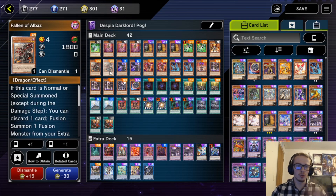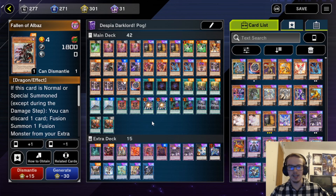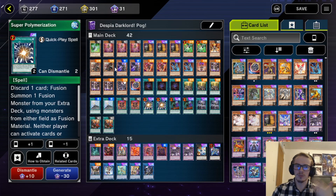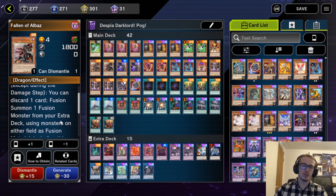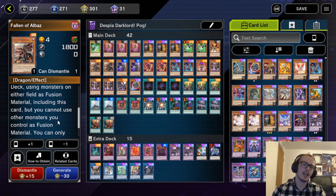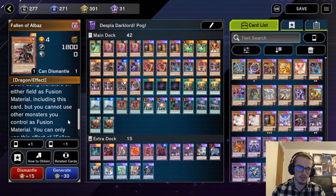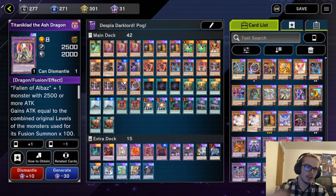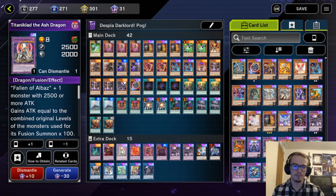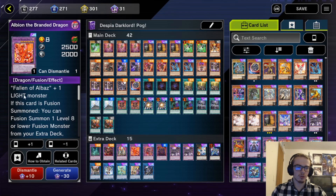We are playing two Fallen of Albaz. This card is crazy — it's just Super Polymerization in a monster. However, it is not at quick effect speed or anything like that, but it is very crazy. You discard a card when it is normal or special summoned to fusion summon a fusion monster from your extra deck using this card as well as cards from either side of the field. Mostly what you'll go into is Albion or Titanoclad. These are the two most prominent targets, and Titanoclad requires a monster with 2,500 or more attack, while Albion just requires a light monster — very solid targets.